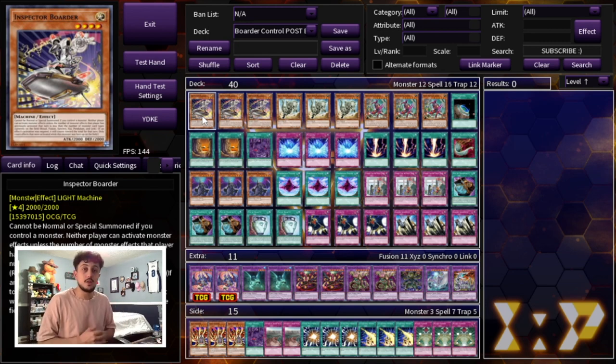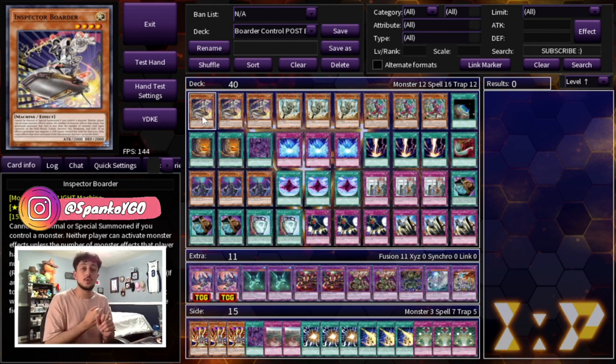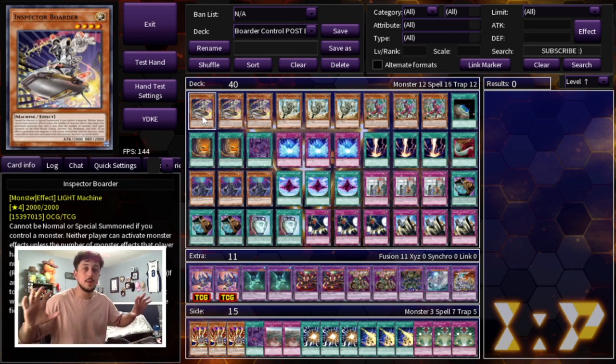Unlike a lot of the other floodgates Konami just brought back from the Banlist — D-Fissure and Macrocosmos — those cards aren't good into Floowandereeze. Yes they're good into every other matchup, but Floowandereeze, one of the best decks right now, has a strong second place behind Tier 1 because of its ability to play Fissure, Macrocosmos, and Shifter. Inspector Border covers that matchup as well as the rest of the meta — it's really good against Tier 1, Floowandereeze, Spright, and Dragon Link.